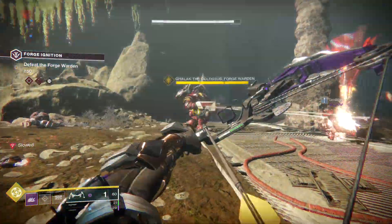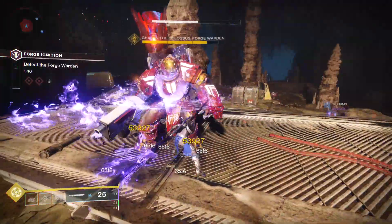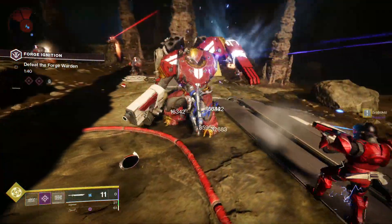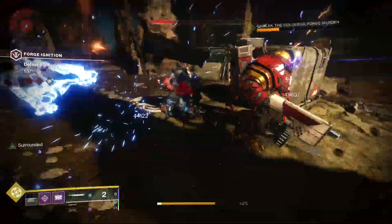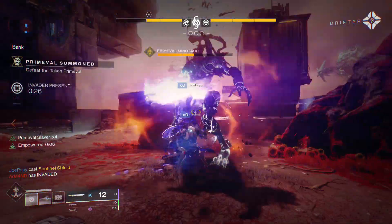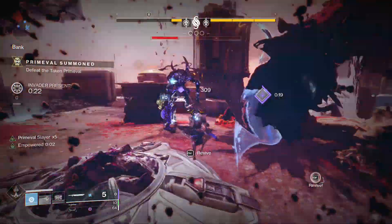The more important choices will be your subclass and exotic armor. For Titans, the Code of the Commander will give you the ability to heal yourself mid-fight via your void detonators. Tag a boss with an ability before you charge in and you'll be able to sustain yourself a bit longer while you fight. Titans can also mitigate the damage and knockback from enemy stomp attacks with a towering barricade — place one down before you charge in to avoid getting splattered against a wall.